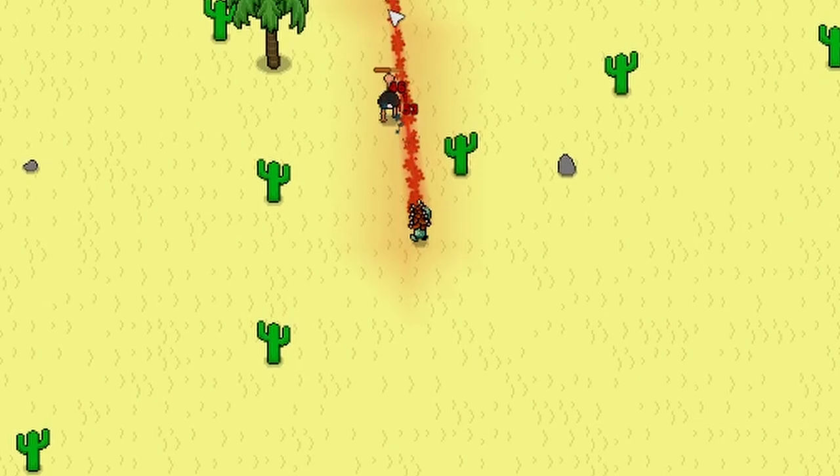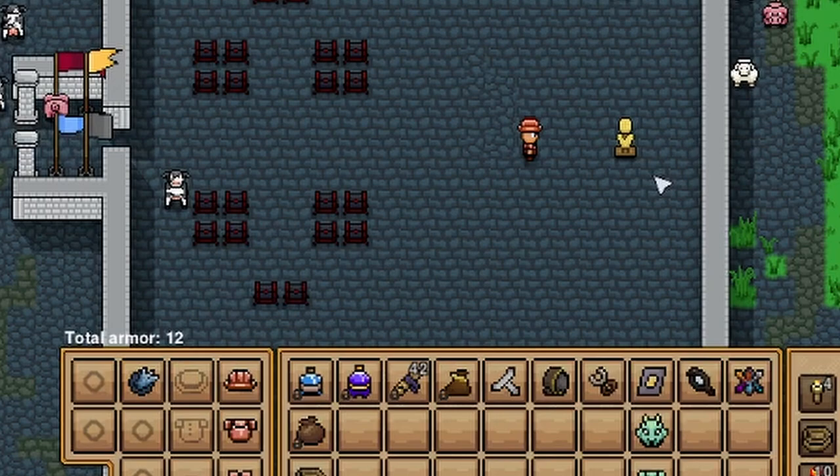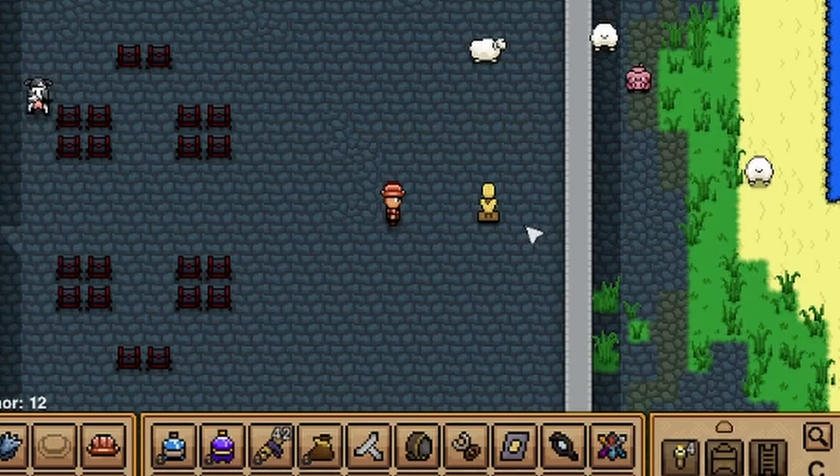Number five: explore the deserts for an ostrich. Killing one gives the ostrich mount, which is a fast enough mount to utilize against nearly every single boss in the game. Number six: a full set of critical boosts will out-damage a full set of damage boosts if you are using a fast weapon and a Frozen Wave trinket.